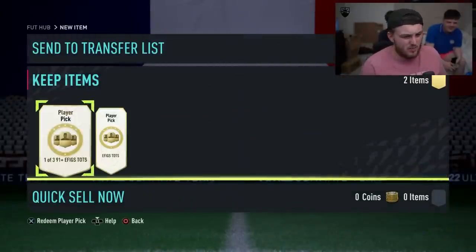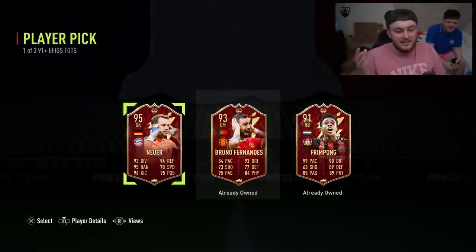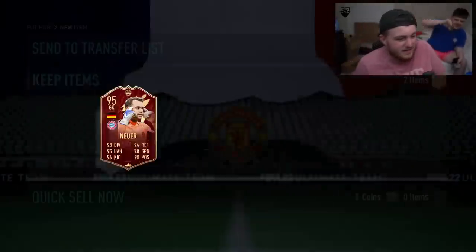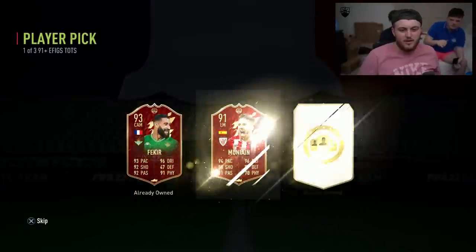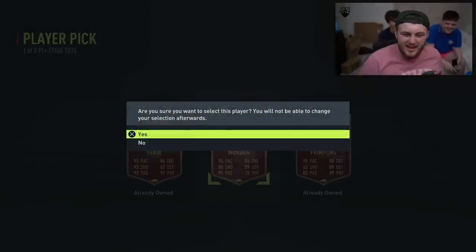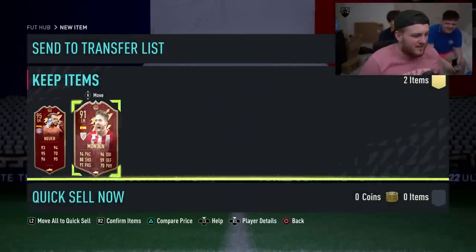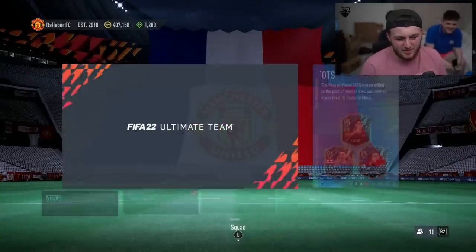Last week's were pretty bad. Here we go — first one. Not ideal. I would be happy with Fernandes if I didn't already have him, but Neuer is sadly fodder. Second one — Fakira and Fernandes wouldn't be bad if I didn't already have them, but I do. So we have Munayin and Neuer — that is not fun at all.